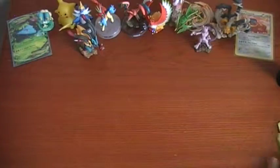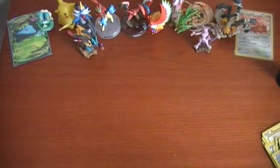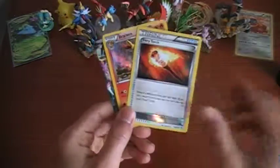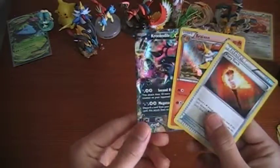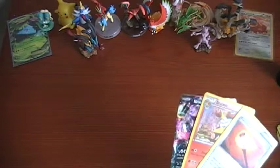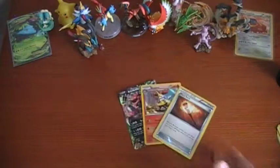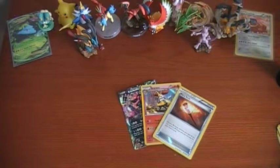Nothing good out of that besides those two foils and the EX that we got — the Fiery Torch, the Braxien, and our bent-up Crookedile. I don't know what to expect out of a pack and two P.O.P. packs, so I guess that's that. Hope you enjoyed this video. If you did, please be sure to leave a like, comment, and subscribe. Check out all the links in the video description below. Thanks for watching, and I'll see you guys next time.